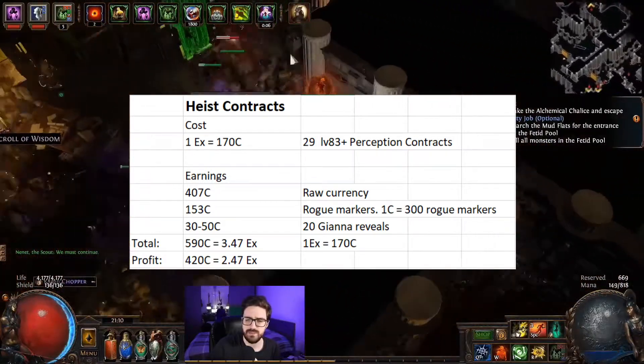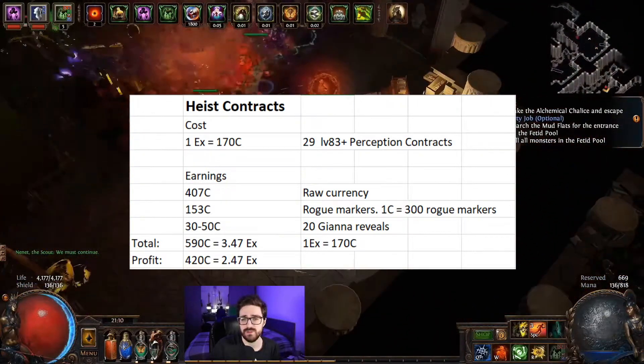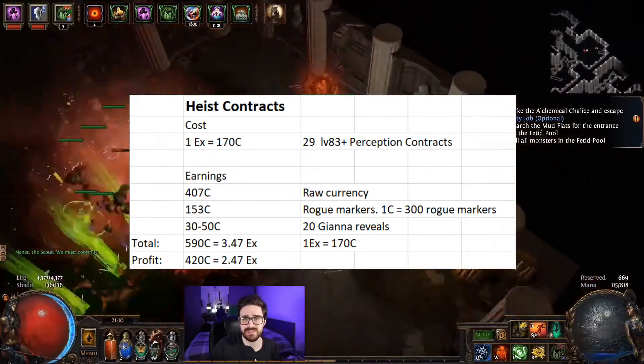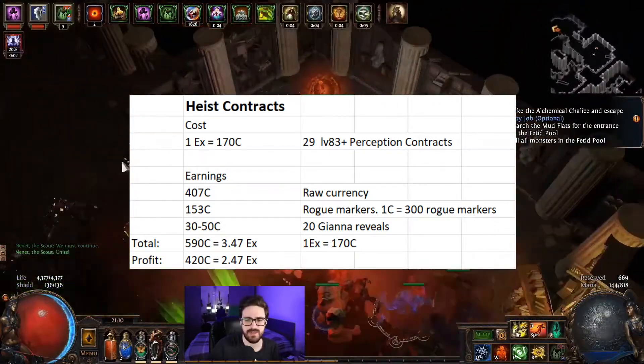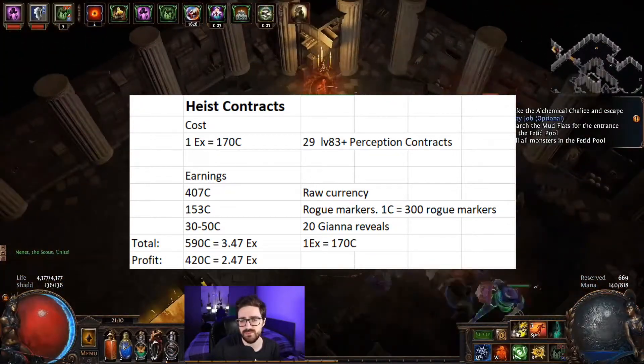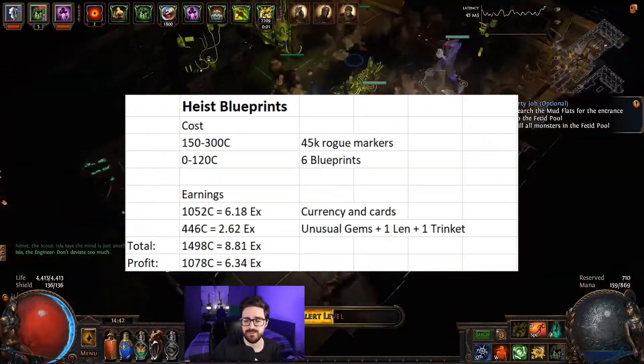At the end of the day we had 590 chaos worth of earnings, which is about 3.47x worth of stuff. We spent 1x for the contracts, so the actual profit is 2.47x — 420 chaos.